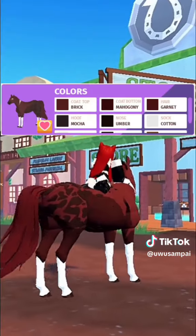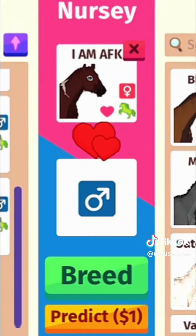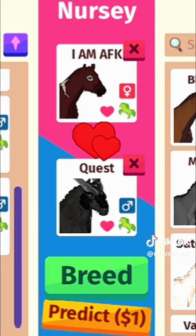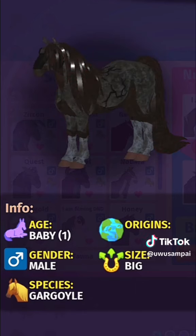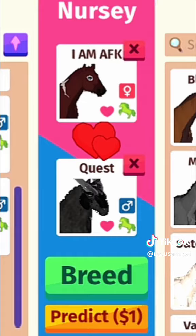We will be breeding this red horse with this gray gargoyle horse. Access the stable, then click the horses you want to breed, then click the predict button. The predict button will show you what you could possibly get by breeding these horses. Now click the breed button.